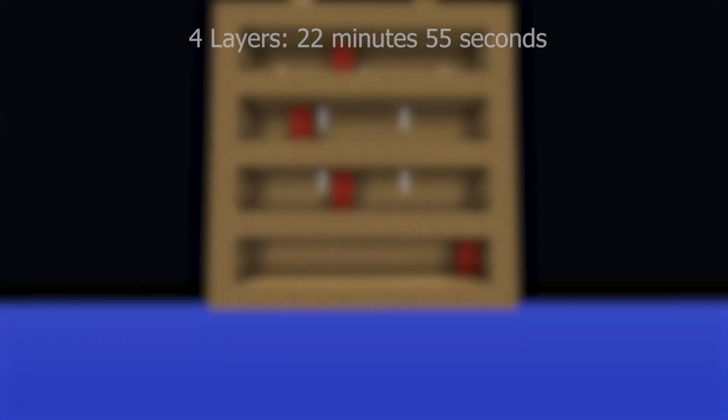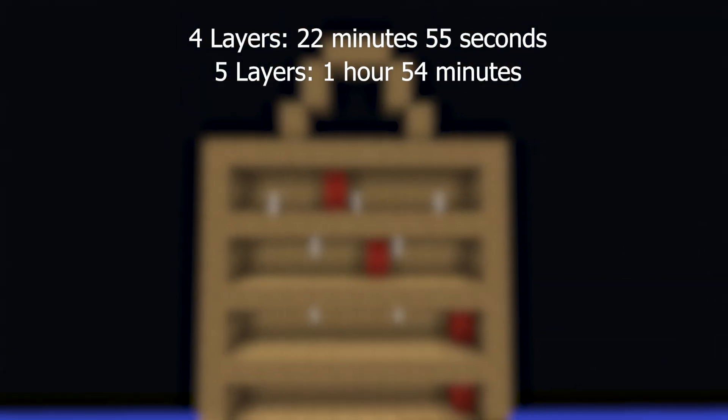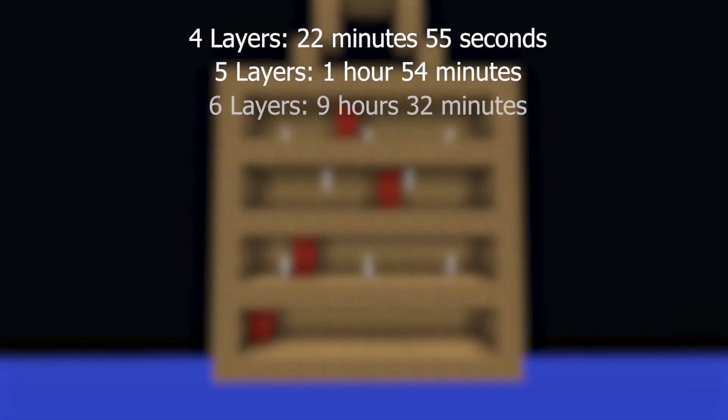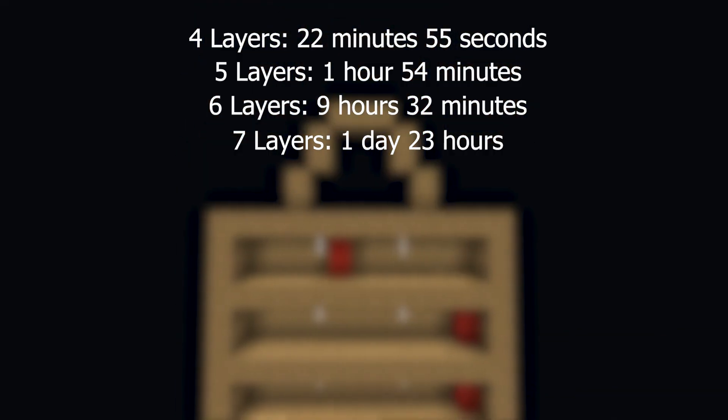If we add one more layer to the lock that past me is solving, it would take almost 23 minutes to solve. Then if we add another layer it would take almost two hours. Currently six layers gets us to nine and a half hours, and it only takes one more layer to get us to almost two days.